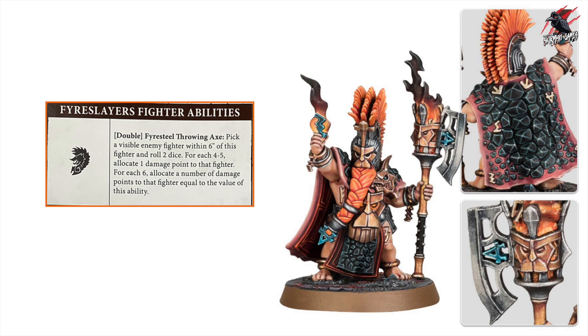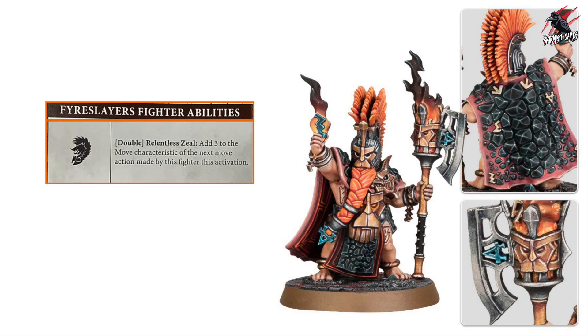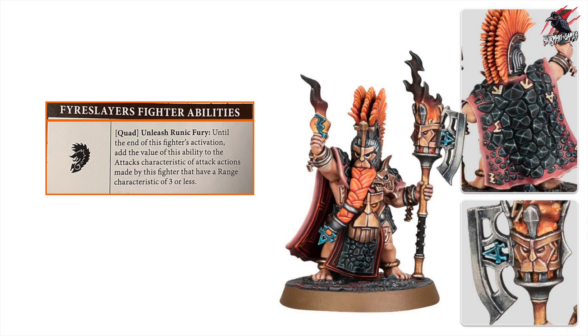The second shared ability is a double called Relentless Zeal: add 3 to the move characteristic of the next move action made by this fighter this activation. This is a must-use to compensate for movement 3 and keep up with the Ideneth. The third is a quad called Unleash Runic Fury: until the end of this fighter's activation, add the value of this ability to the attacks characteristic of attack actions with a range of 3 or less. It only applies to one fighter, so it really needs to count — but adding 6 attacks to a high-damage model could make them a serious threat.